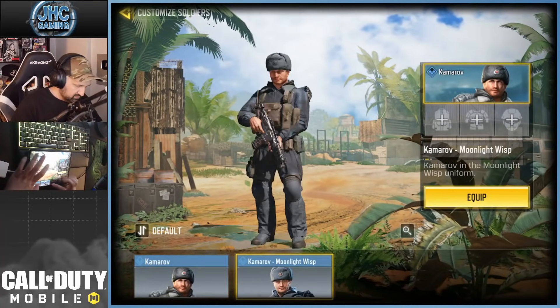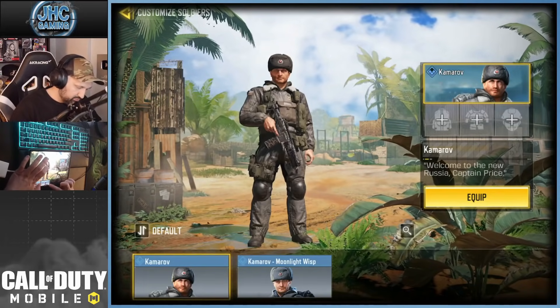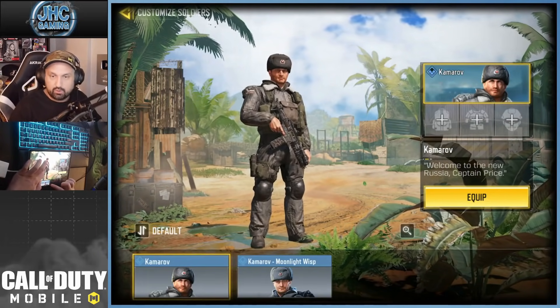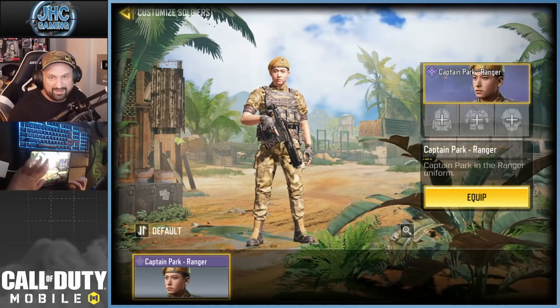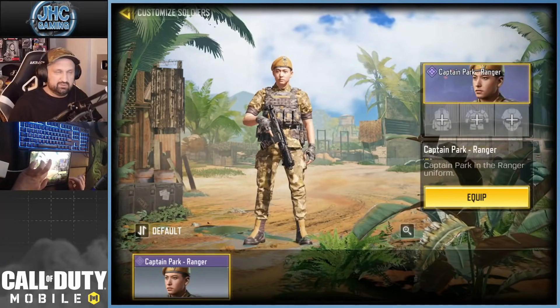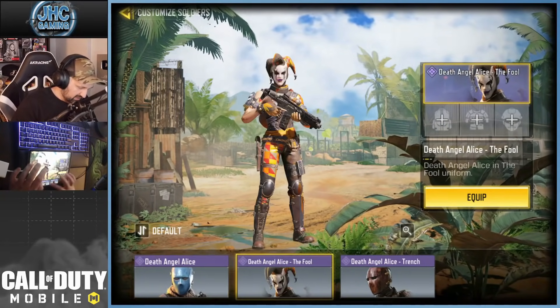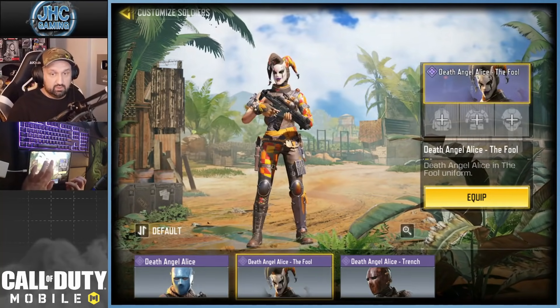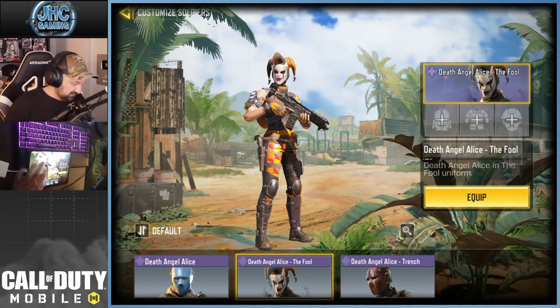Kamarov — one dark and one gray and green. Dark blue, dark gray. Probably that one's better. Captain Park. Ranger — is that a calendar skin also? Alice — there's a bunch and that one is very unique from Lucky Draw. And there's another Alice coming right in the calendar this month, so make sure you log in every day guys.